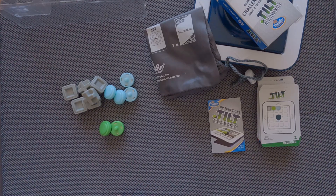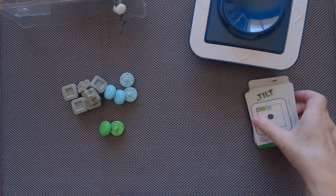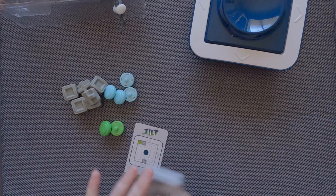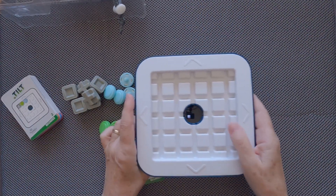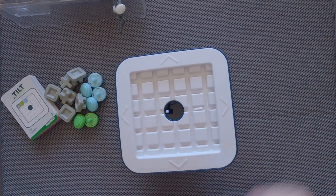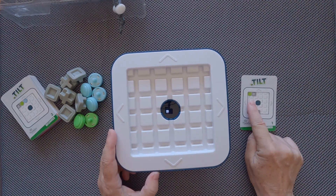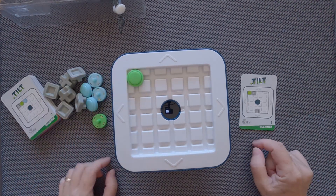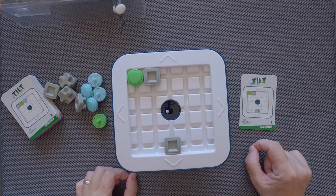How to play: we pick up a challenge card and start with number 1. We place the base, the grid goes on the base, and we place the pieces as shown on the card. We need one green slider, one grey blocker, and another grey blocker.